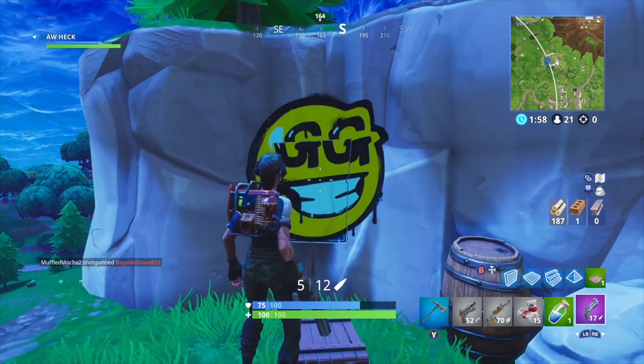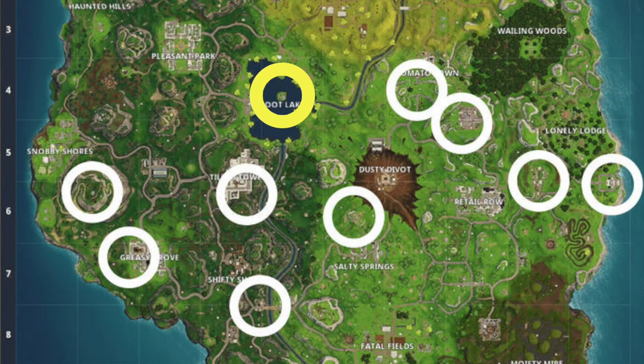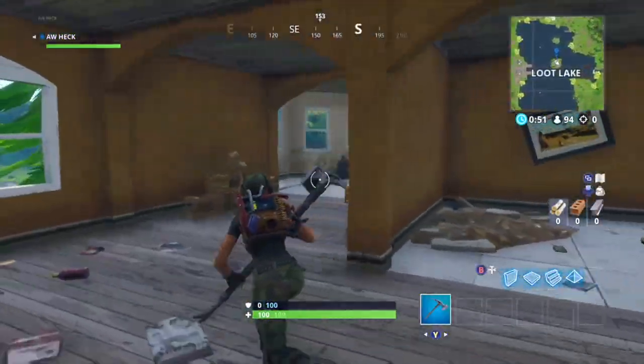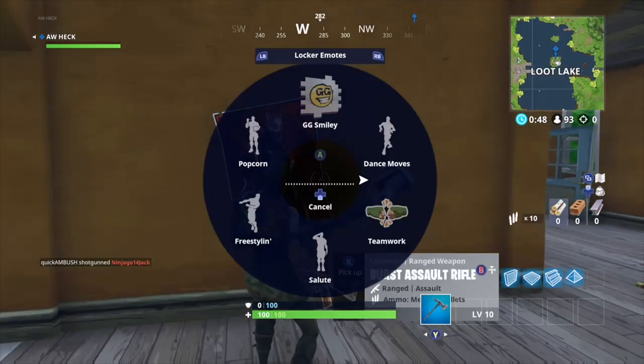Moving on to the next one, which is in the middle of Loot Lake at the house. Just go in the front door, walk into the big room, and it's on the wall. Spray it up and you're good to go.